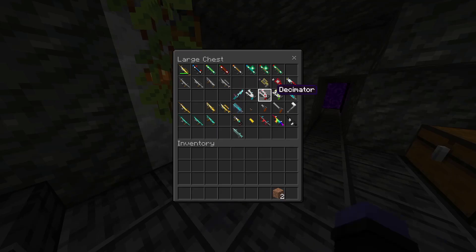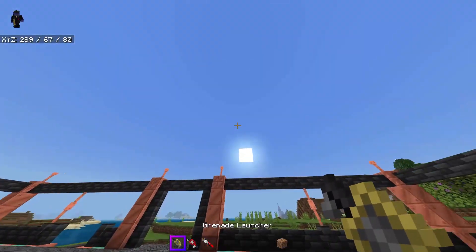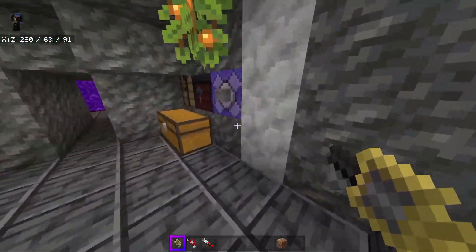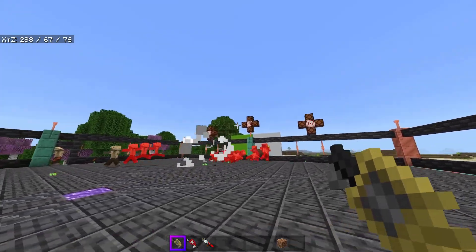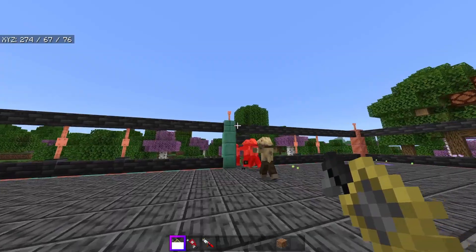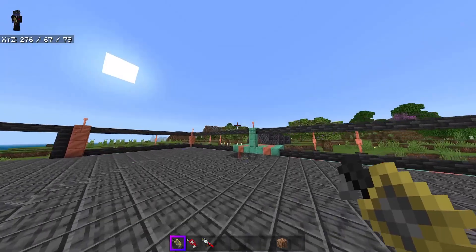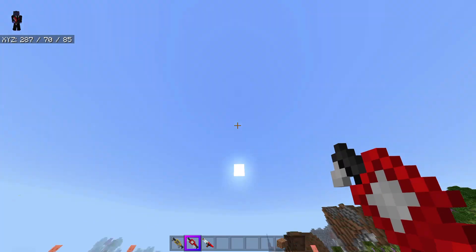Onto the grenade launchers. We have the grenade launcher, TNT cannon, and teen teddy. The regular grenade launcher is what you'd expect — you launch it somewhere, it sticks in the ground, and it eventually blows up. It doesn't blow up the ground itself since it's more of a weapon than a destructive tool. It's got a decently fast fire rate but not full auto, and it's a little bit cheaper than an organized rocket launcher.